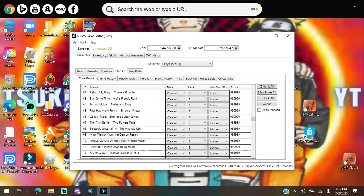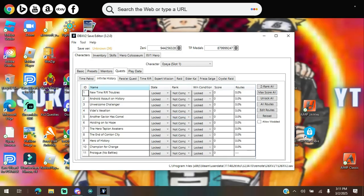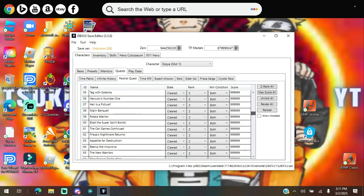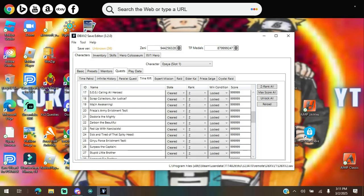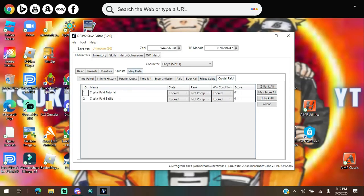Everything else you can just max all. You have Infinite Story — I think that's all the DLCs. Then you have Quest where you can unlock all, max all, and Z-rank all. Allow modded — you can read that on screen. Time Rift covers all the side missions like Guru and that stuff. Extra Missions you can unlock all, max all, and Z-rank. Same goes for Raids, Elder Kai, Frieza Seeds, and Crystal Raids. Most of these I didn't really even do.